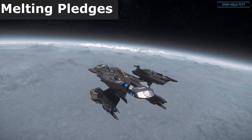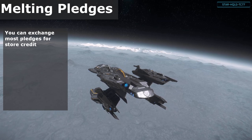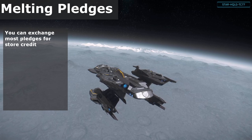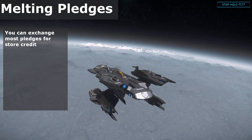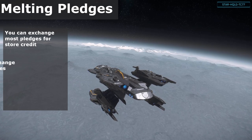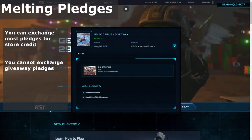If you purchase a pledge for something but then later decide you want a different one or you just don't want that item anymore, you can in most cases exchange it for store credit, commonly referred to as melting it. Any pledge that you make can be repaired for store credit to use towards a replacement pledge. One notable exception is giveaway ships — as they have a $0 base value, they cannot be exchanged back to store credit.